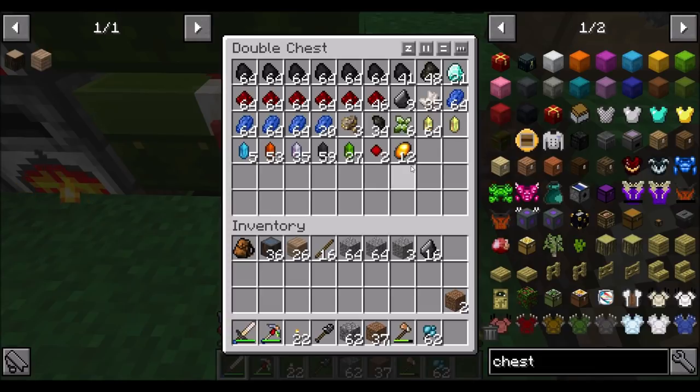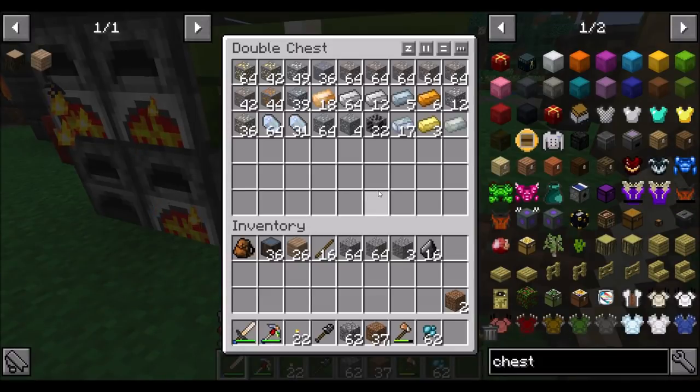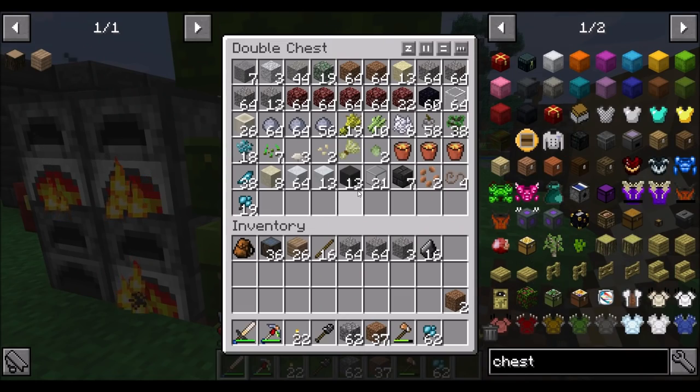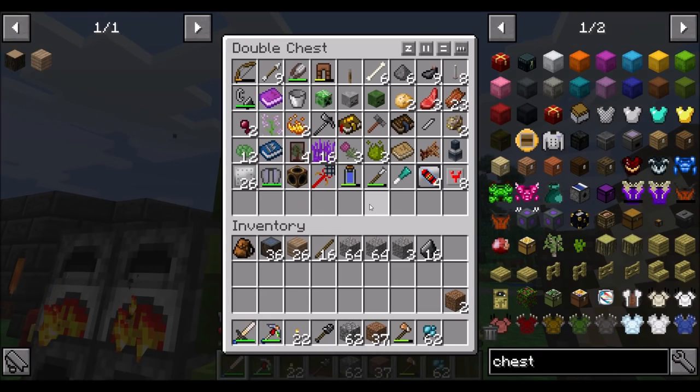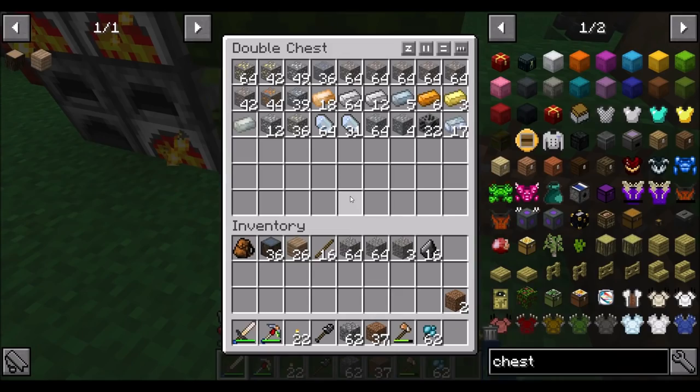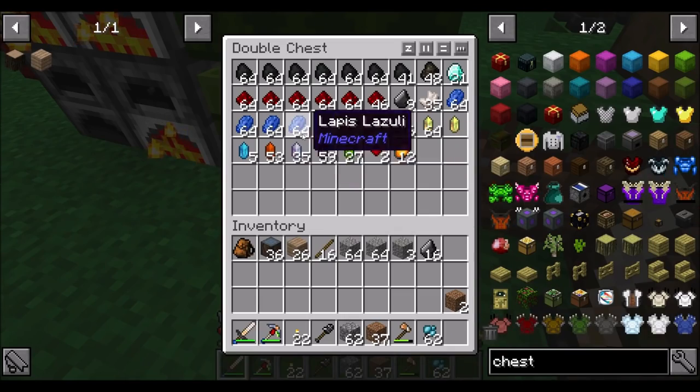I threw another chest down here. I did some mining between episodes, found some more Thaumcraft crystals, which is cool. Got a bunch more Lapis and some Redstone and Coal, so that's a good time. Got a bunch of metal-based resources — haven't processed any of them yet. Going to hold off on processing anything until I get ore doubling, though obviously I've got to process some stuff.